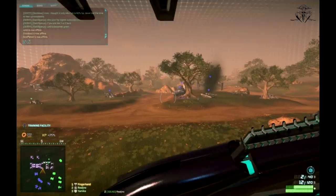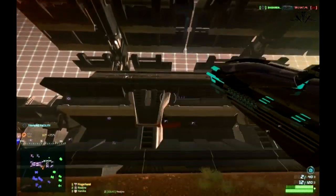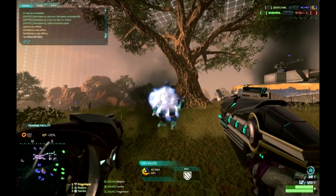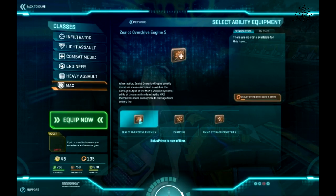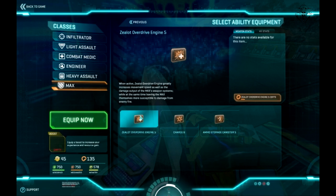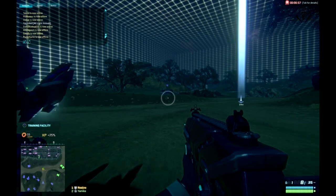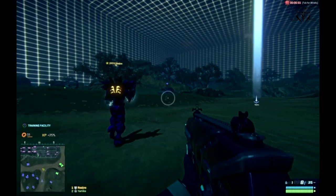Let's move on to the ability slot. By default you get Charge, which allows you to sprint for a short distance. Next is the Ammo Storage Canister, which allows you to carry up to 5 extra magazines on each weapon. Then there's Zealot Overdrive, which acts more like an on/off switch — it has no energy to waste and no cooldown to wait, so you can use it whenever you need it.